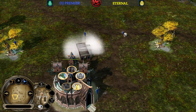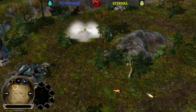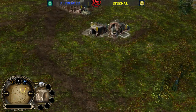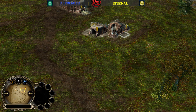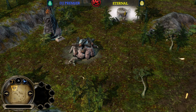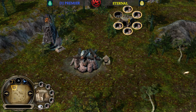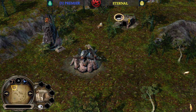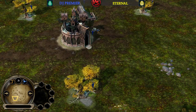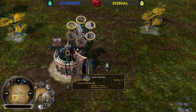We have three Malone Trees up on the fields now for DJ Premier and he is going for the Barracks. On the other side, Eternal is building a mineshaft here, so I'm assuming he's gonna go for the creep with the Pikeman. You can do that easily by looting the troll away using the builder, and as the troll is going back to the lair, he won't be able to attack your Pikeman — super easy and super fast.